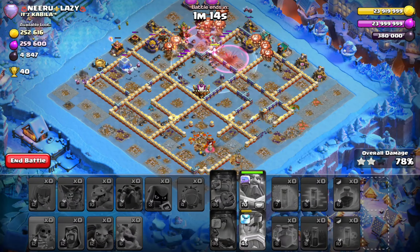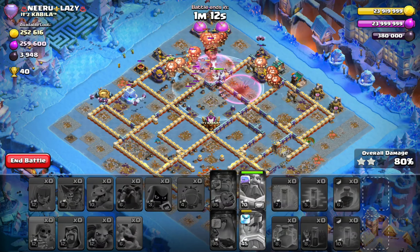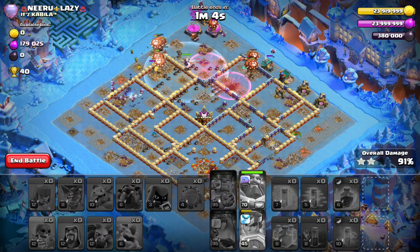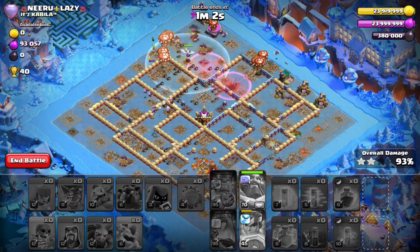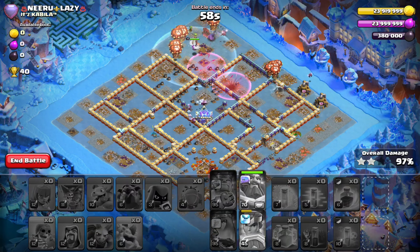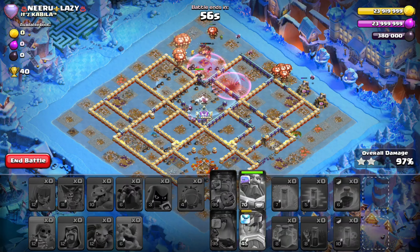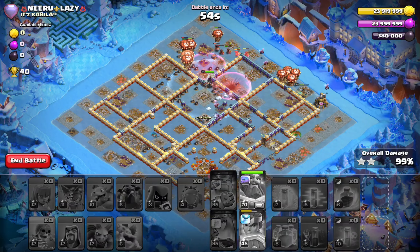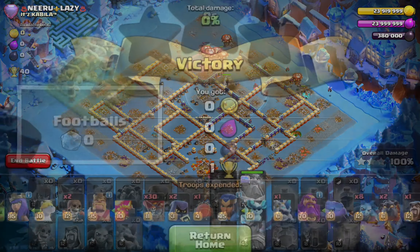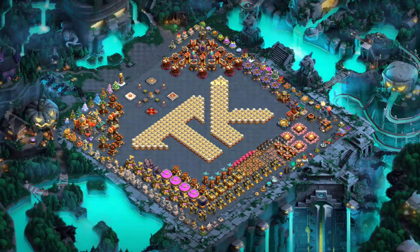I didn't do the smash or spam attacks because those are usually the ones where you take the healer puppet — because the healer puppet can actually help your smash or spam armies, whether you switch to root riders, super bowlers, or something else. Hopefully this video was helpful for you. If it was, leave a like and subscribe to the channel for more. See you on the next one — take care and peace.